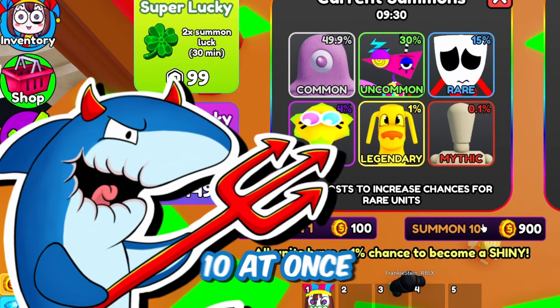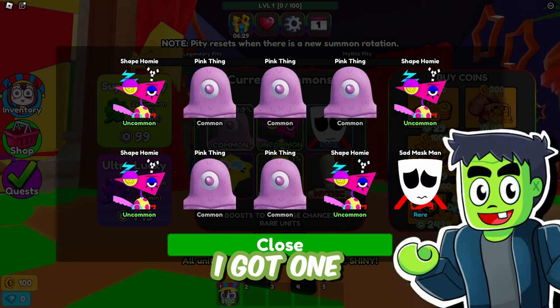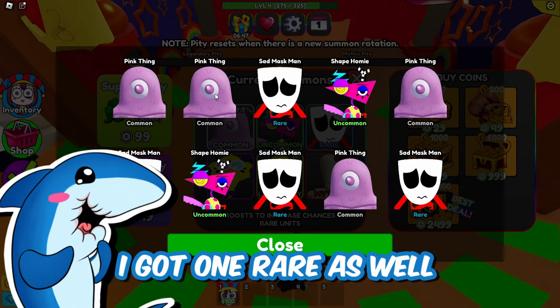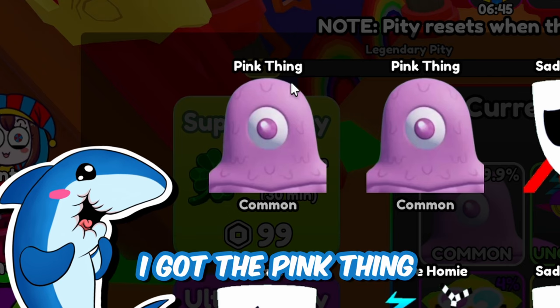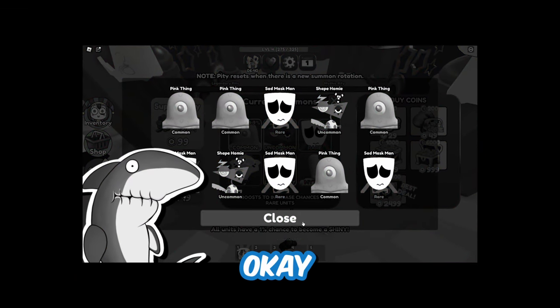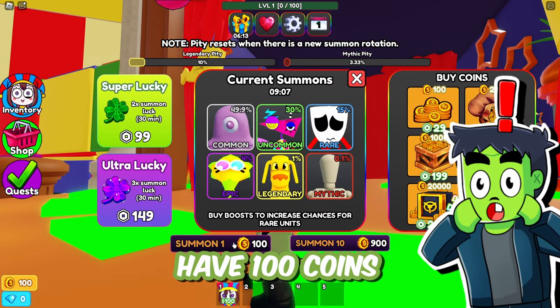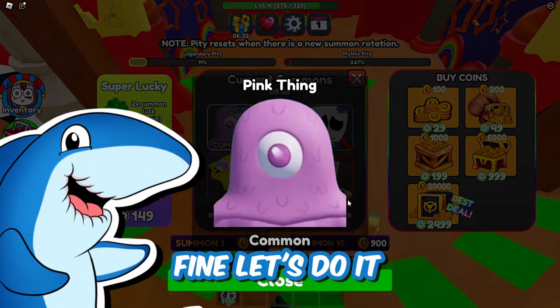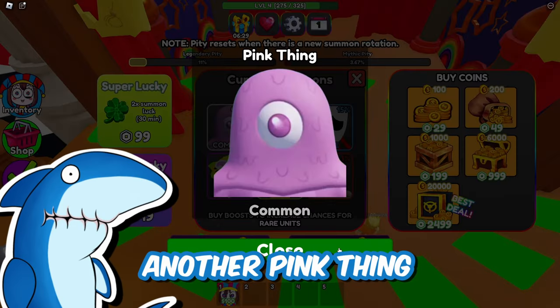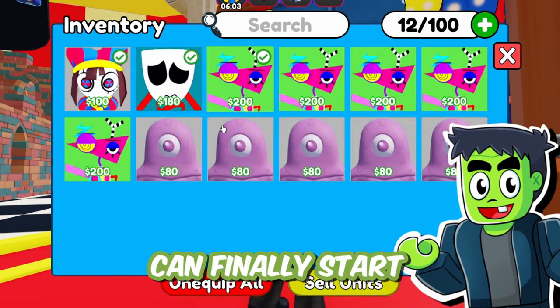I want them right now. Let's summon 10 at once. Whoa, I got some good ones! I got one rare though. How about you? I got one rare as well. I got the pink thing, the sad mask man, the shape homie — that's it. It's better than nothing. We still have 100 coins — summon one more. Another shape homie. Another pink thing. Let's just equip all of our best units, and now we can finally start.